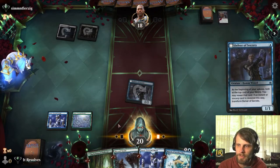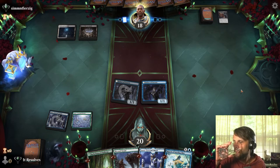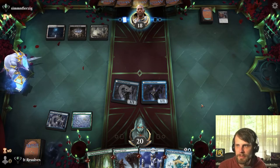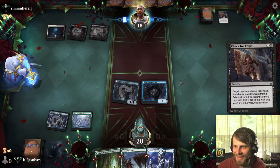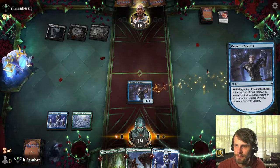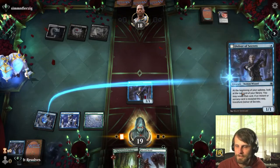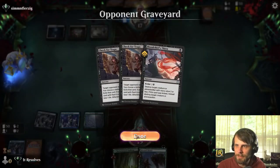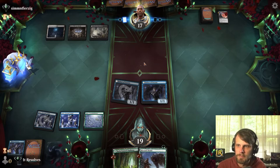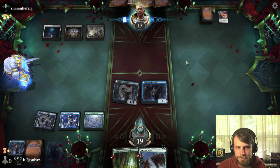Unfortunately, they know our entire hand, which kind of sucks. They took March that time — interesting. I'm just really hoping we can flip these two Delvers. They kill one — that sucks, but we'll decline. Worth noting, this may not be a Blood on the Snow deck because they're not running any snow lands, so that's good. It seems they could still be playing big planeswalkers, but they're not trying to recur them theoretically. Oh, it's Mardu.